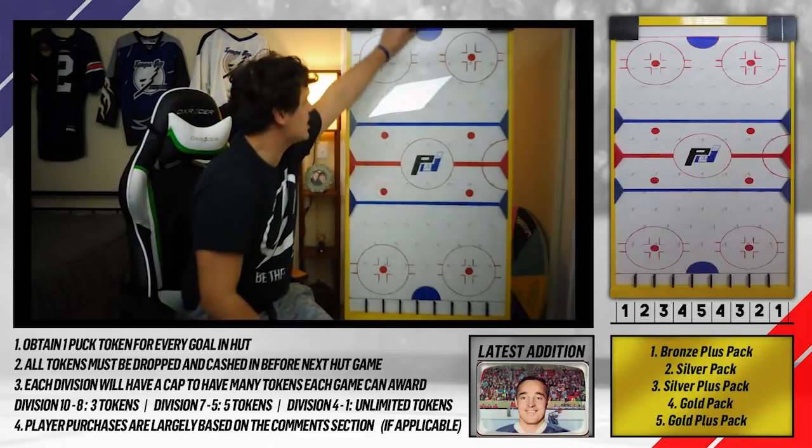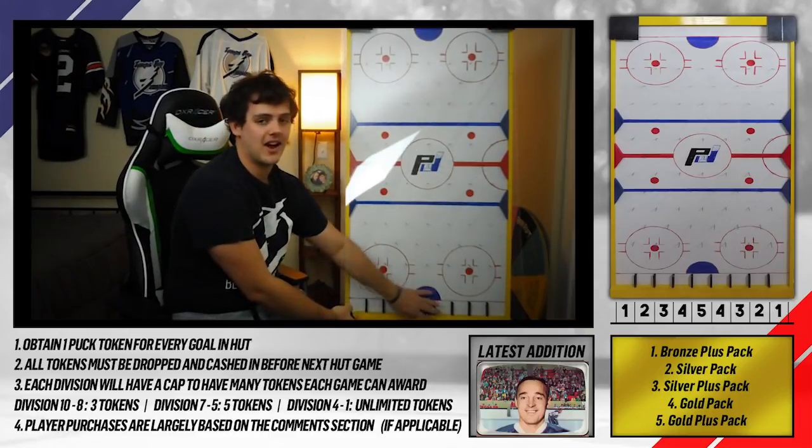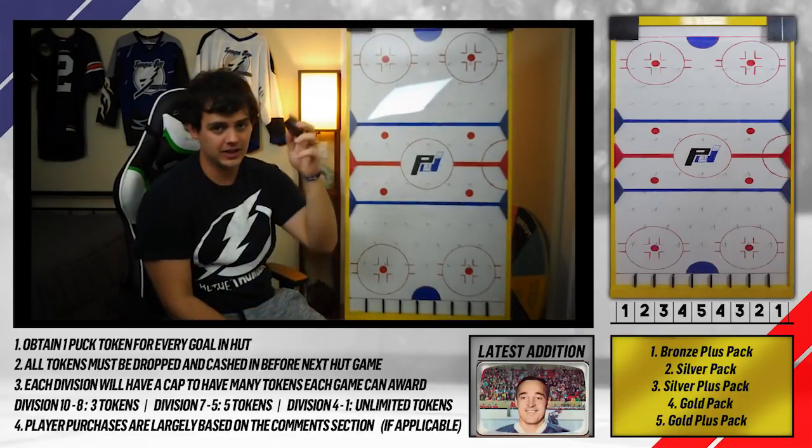Whenever we reach the point value of the middle special pack — right now in the evolution packs that's a 1,000-point pack — we get to open up one of those middle packs. At the end of the last episode we also won our game three-zip, so it's time to get to some rewards. Hopefully we can get some high-value point packs. Gold plus — not a bad first one, but that does clear the board.